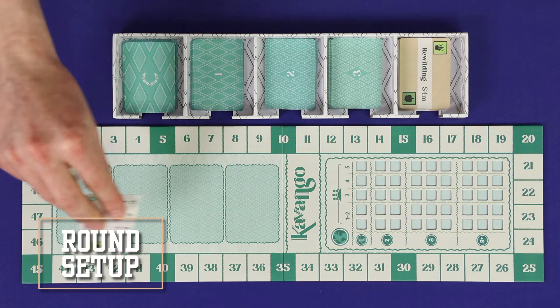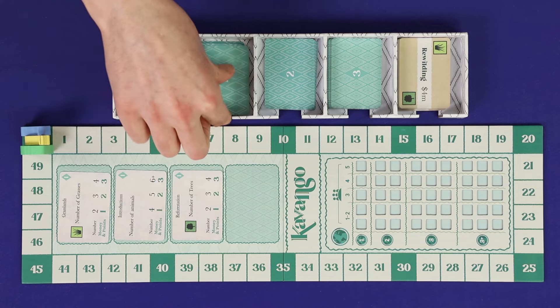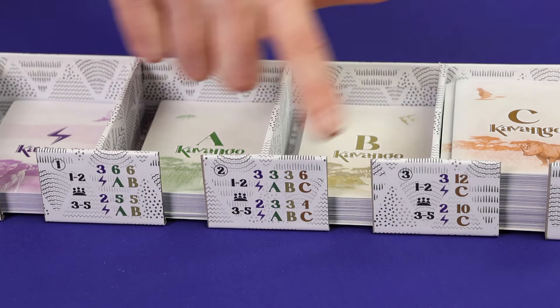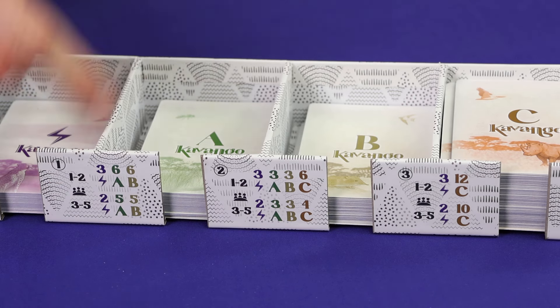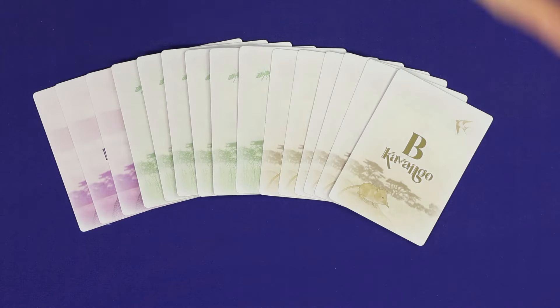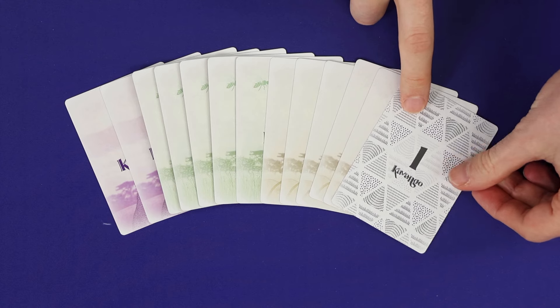Kavango is played in three rounds. To set up for a round, first deal out four research cards from the current round's numbered deck. These are objectives players can try to meet during the round to gain money cubes and points. Then, depending on your round and player count, deal each player a hand of cards as indicated on the tray. In a three-player game for round one, each player gets two action cards, five A cards, and five B cards. Hand size will be 15 in a one or two player game, and 12 in a three to five player game. Add the numbered hand marker you received in setup to your hand.